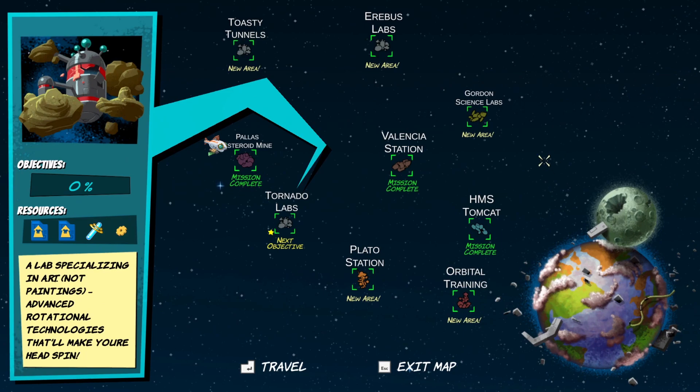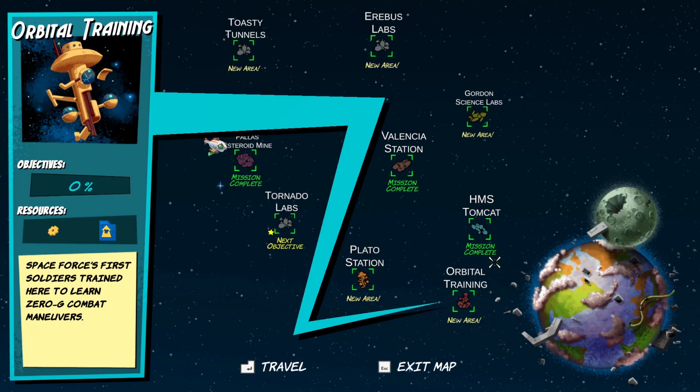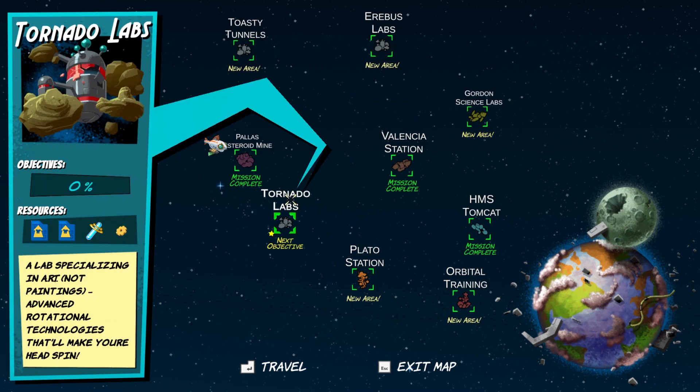We're about 23 percent done with the game. This is the next objective: Tornado Labs — a lab specializing in advanced rotational technologies that'll make your head spin. Okay, this sounds fun, let's travel over there.